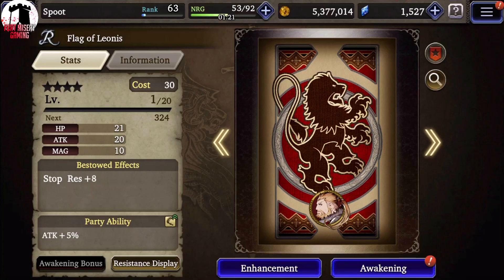Flag of Leonis — this one's alright, kind of middling across the board. Starting stats are 21, 20, 10; maxes out at 173, 80, 43. Usable HP, decent attack, mag is whatever. Stop res starts at 8, goes up to 25 — that can be useful when we see more time mage characters like Phoebe and Katone, but they're not fantastic. All of the characters you'd want stop res on, you're not really concerned about it because stop isn't exactly a threat currently. More of a stat stick than anything. The party ability is attack up 5%, maxes out at 10. This is okay if you don't have a better use — it's okay, it's not great.